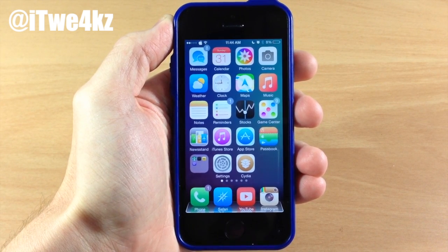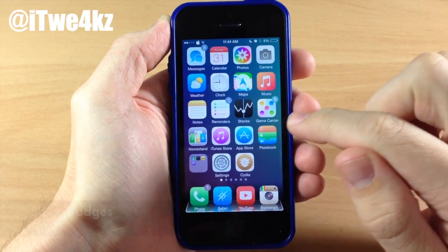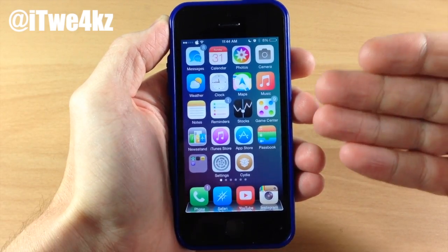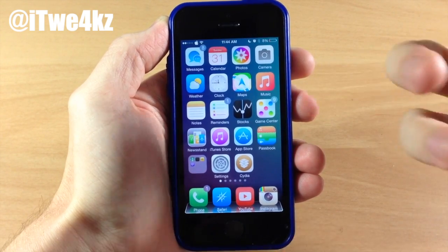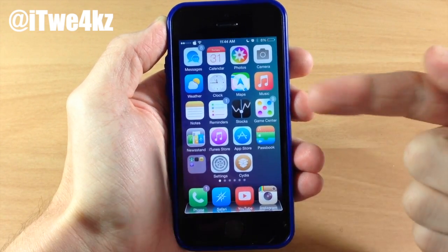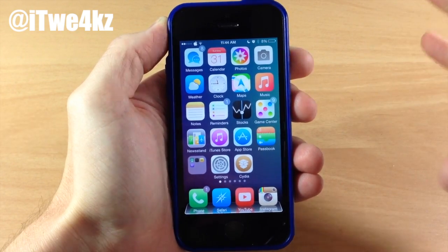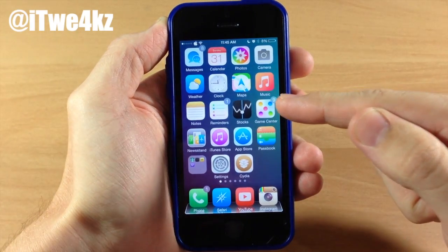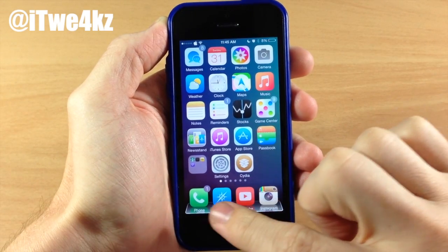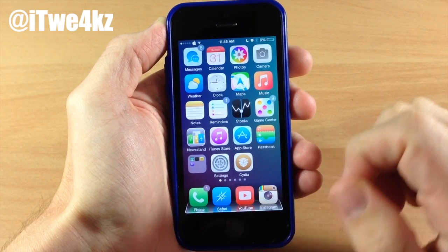The first tweak I want to talk to you guys about is called Blurry Badges. What this tweak does is take the wallpaper in the background — whatever is behind that badge — and blur out that color. So you can see right here we have more of a blue or light green color for the badge notification, and that's just because that's the color of the wallpaper behind it. Down here it's more of a purple color because the wallpaper in the background is purple.